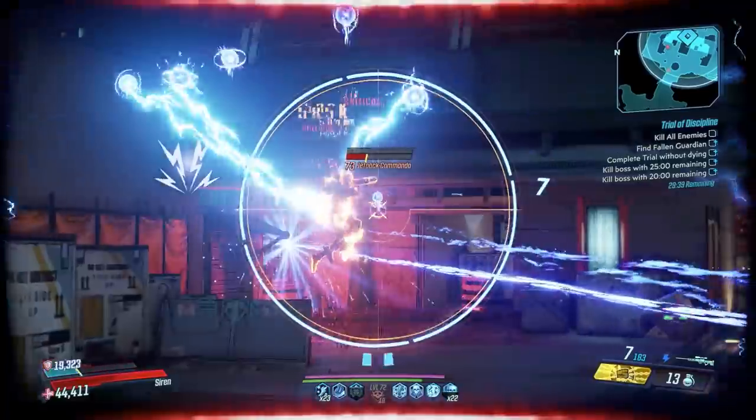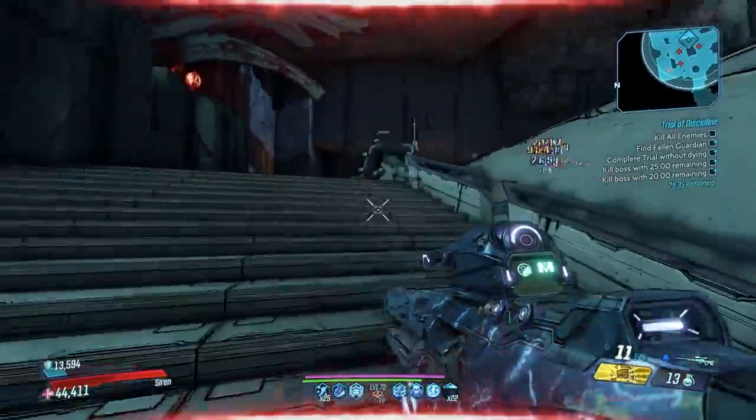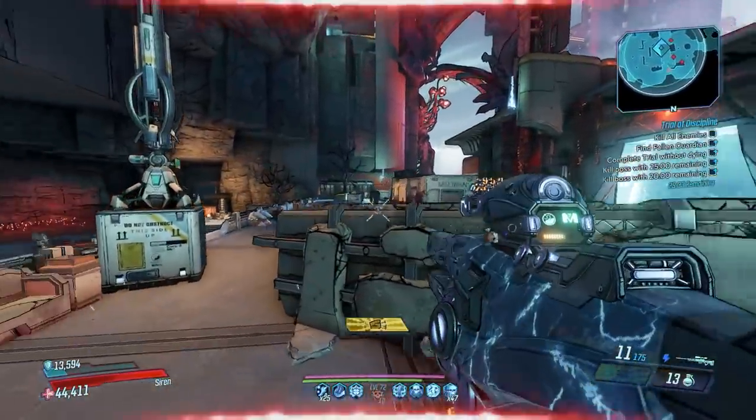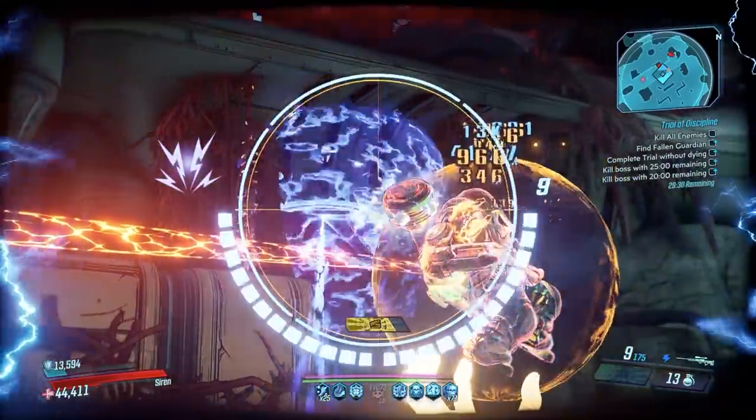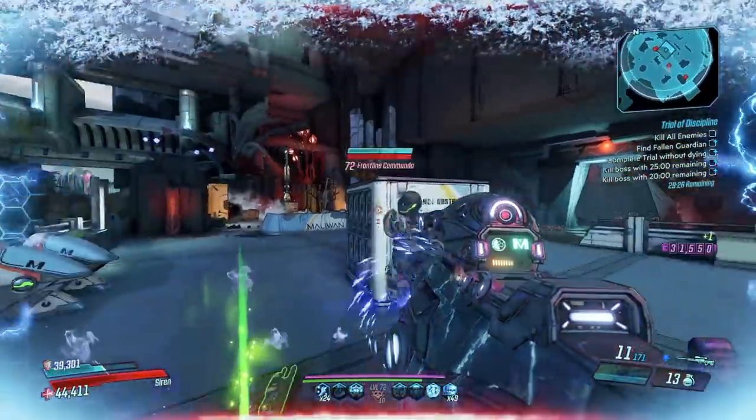The special ability of this gun is that it shoots a fast projectile that deals shock splash damage and then spawns four shock orbs. The orbs will float around in the air around enemies and deal continuous shock damage to them for six seconds. The continuous shock damage does not, however, do any kind of splash damage.